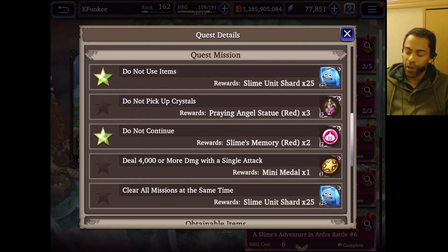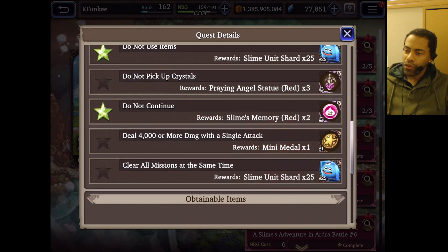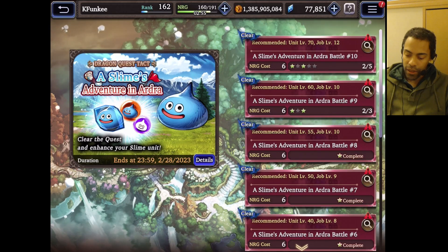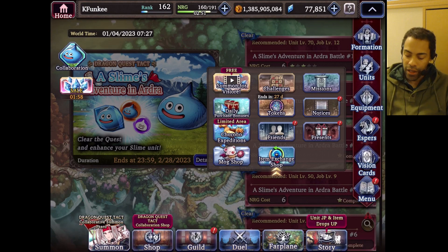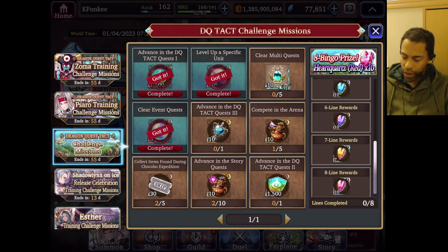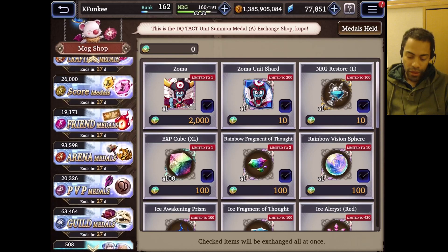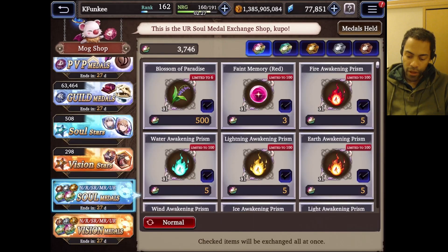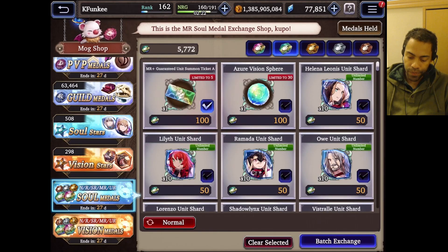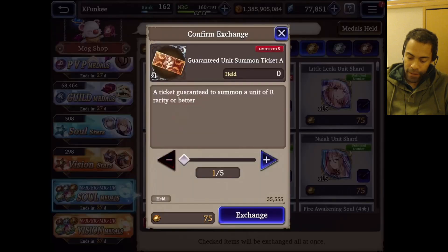I did it with no esper resonance, but I think you're going to need esper resonance to complete this last mission and survive. You need to build the slime up a little bit more. There are bingo boards for the characters as usual, and there was a bingo board just for doing the slime missions and some other stuff that gives you a bunch of good stuff. Also — it's a new month and the first refresh of the month, so we have the chance to get our MR tickets and our SR tickets.